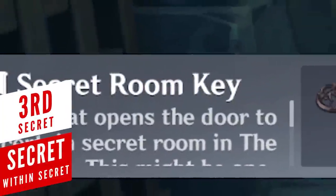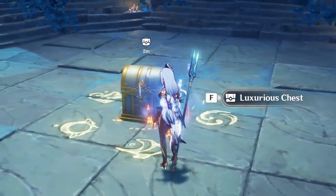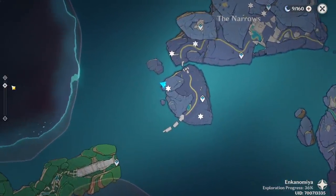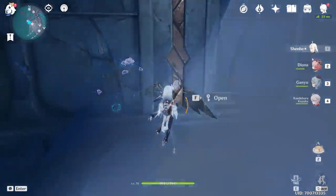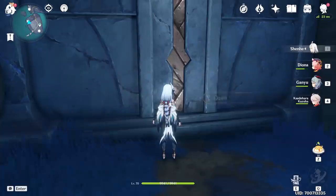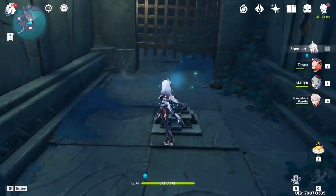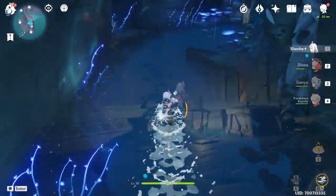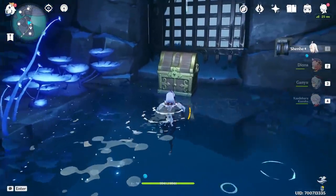So you've got the secret room key – now you're wondering what it unlocks. There's actually another hidden secret that seems like nobody has noticed so far. Make your way towards this teleport point in the narrow zone, then head to the side of the cliff, jump down, and you'll spot the secret entrance to glide towards. The door will ask for the secret room key, so use it and get inside. After solving a mini-puzzle that involves switching between day and night mode, you'll go through a corridor and find a precious chest waiting at the end.